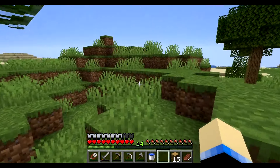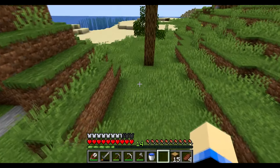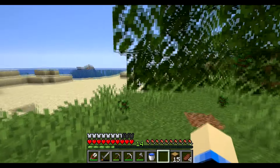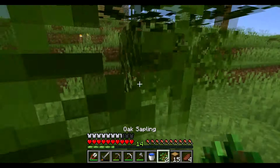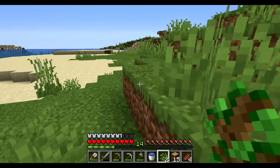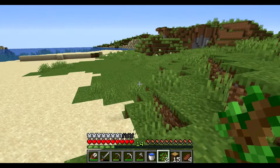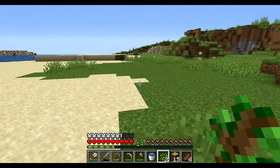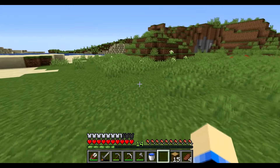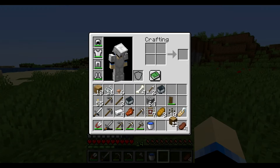We're going to make a basic farm for now. Later we will do a nicer farm. A nicer farm will come once we get situated and we have a house set up. Until then, no nice farm. We're going to make the hut over here, so we need this wood.